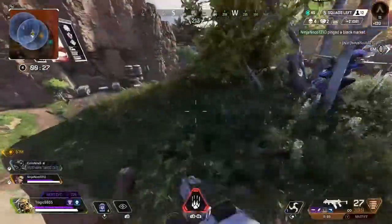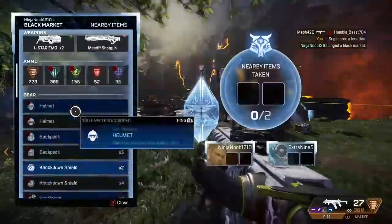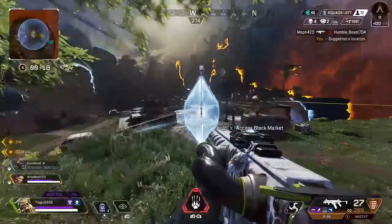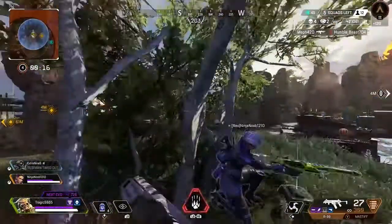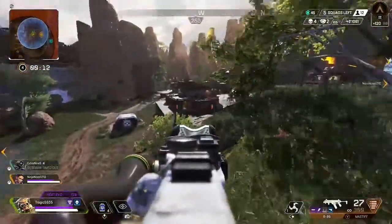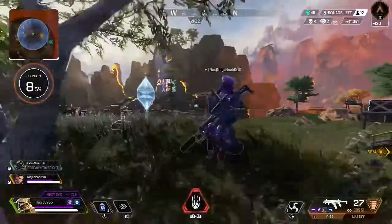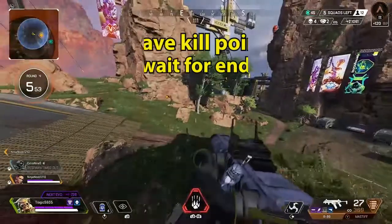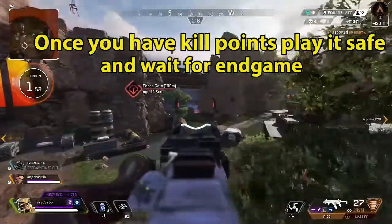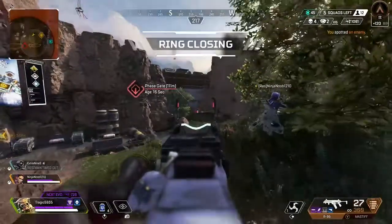Now this is the endgame — notice my points skyrocketed to 120. That's because we're in top five. Your points really go up in top five, especially when you have kills and assists. If you don't have kills and assists, your points won't go up as much — those kills are crucial to ranking up. Our teammate got downed and we couldn't get to him; if we tried, we probably wouldn't have made it here.